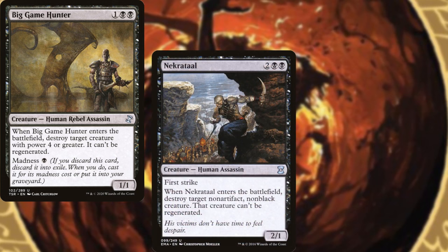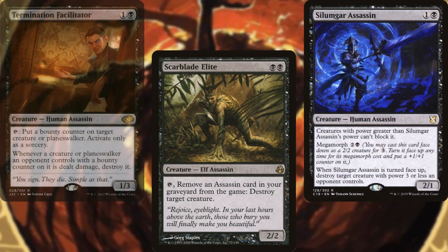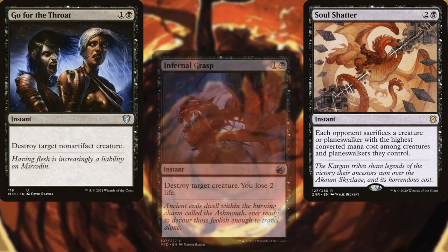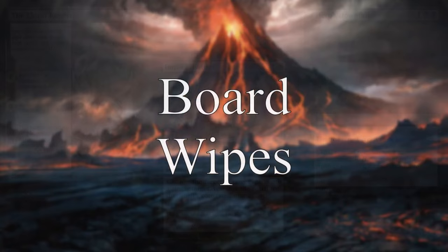Big Game Hunter, Necrotal, Rathie Assassin, Royal Assassin, Scarblade Elite, Silimgar Assassin, Termination Facilitator, Earwig Squad, Long Goodbye, Feed the Swarm, Defile, Soul Shatter, Go for the Throat, Infernal Grasp, Hero's Downfall, The Eldest Reborn, and Imp's Mischief help us to keep our opponents in line.